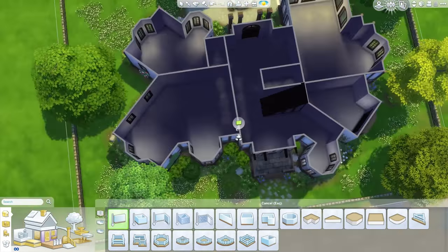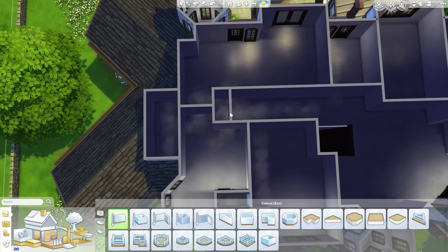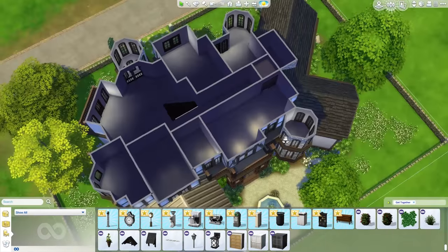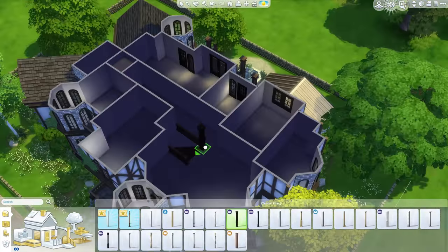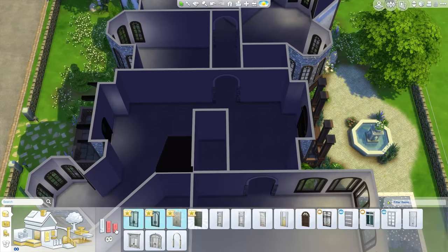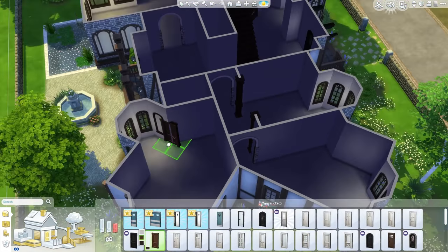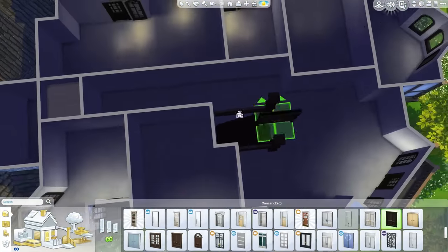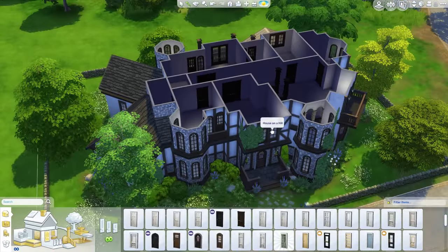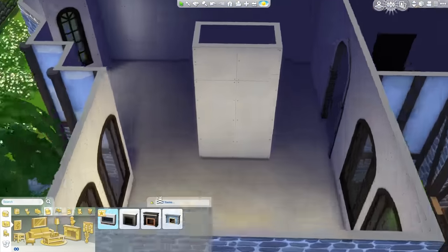Downstairs is not too bad — you have the entrance, the dining room, the kitchen, and also another bedroom downstairs. I'm also putting in an area for a closet for the master bedroom — the closets are really big and I kind of wish they didn't take up a two by two space, but they're still pretty cool. Here I'm putting in some archways so Sims can navigate through the house. Now I'm putting in doors all over the place upstairs — a lot of double doors for the fancier rooms like the master bedroom, study, and library.